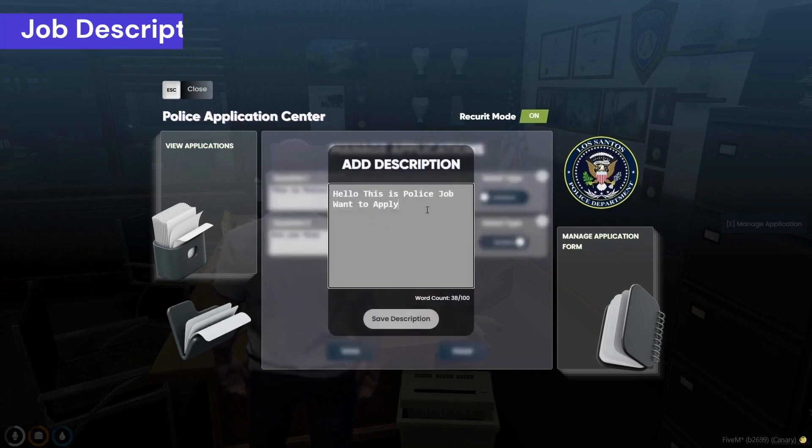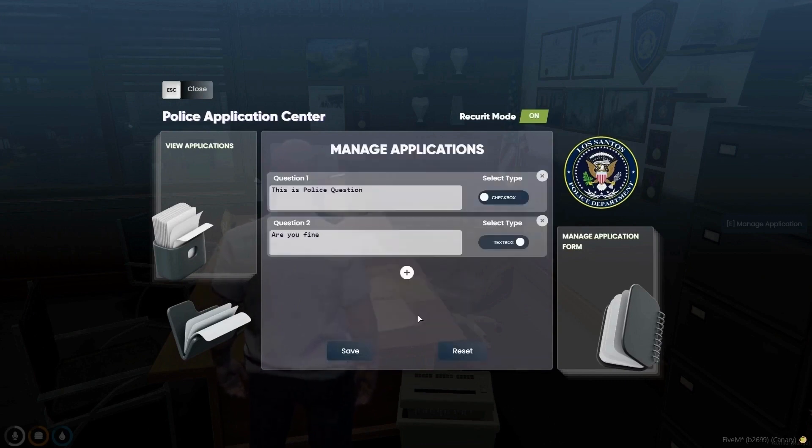You can add a job description that will be visible to players, and you can customize the job logo as well.